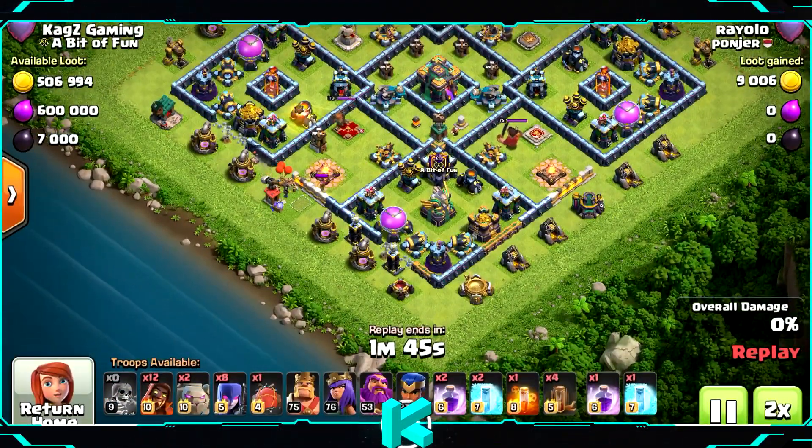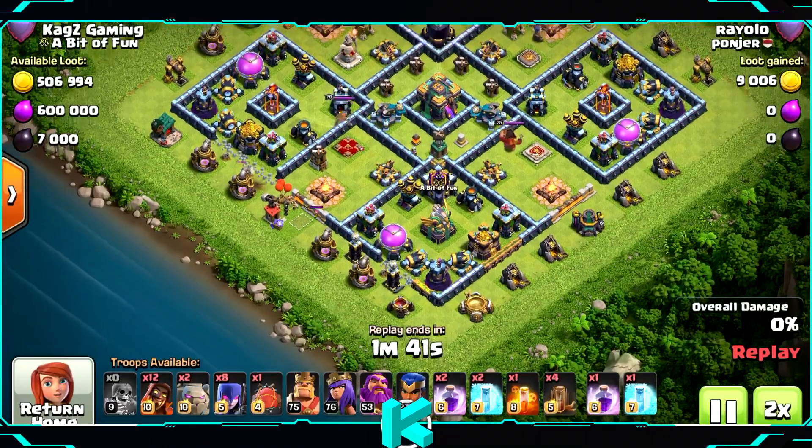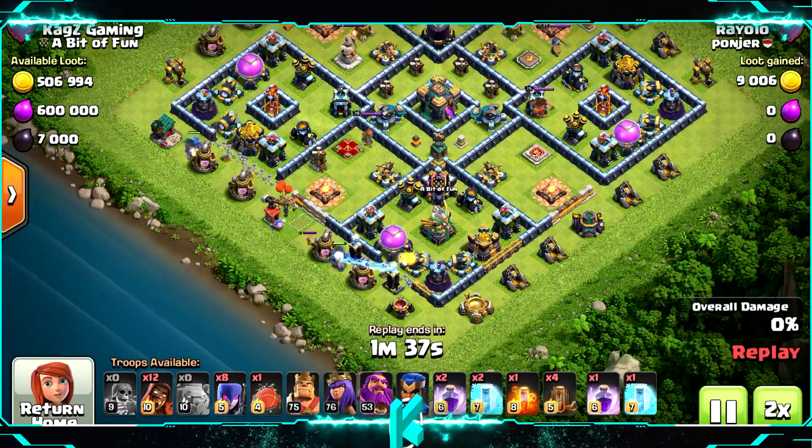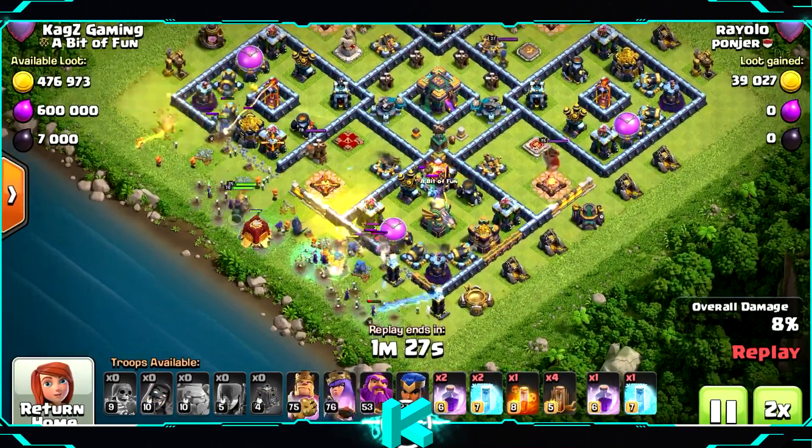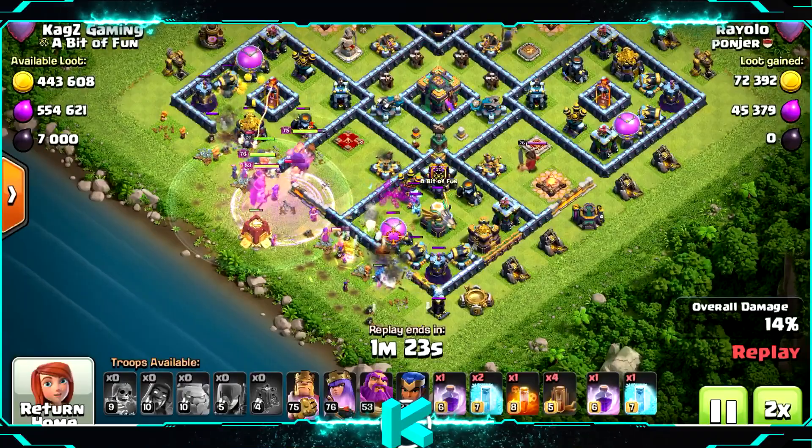For Clan Castle, don't use super minions — they are not good at all in TH14 now. Try and use Ice Golems or some kind of Witches. It's a ring base and they look strong now at TH14.